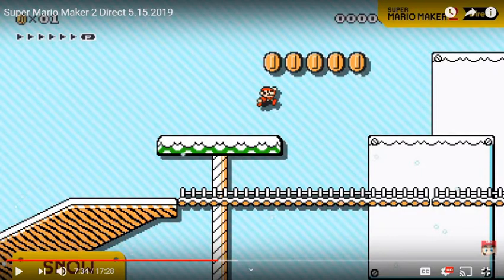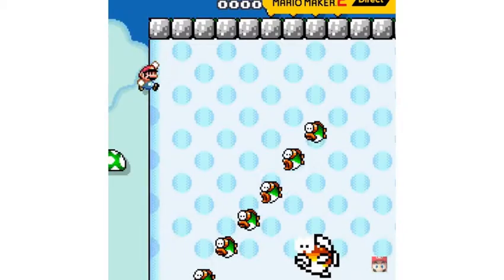I wish the snow world didn't look so much like the normal theme. This is cool — it looks like one of those platforms from Super Mario World. They had two thin ones that kind of had a weird foliage at the top.